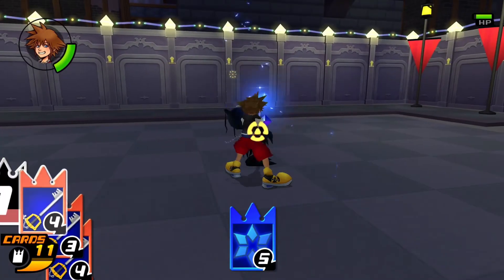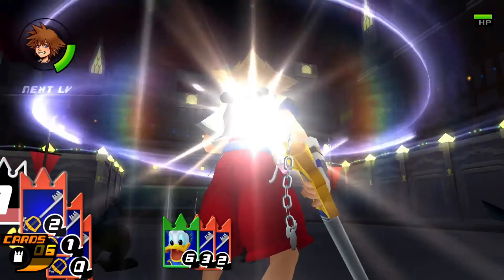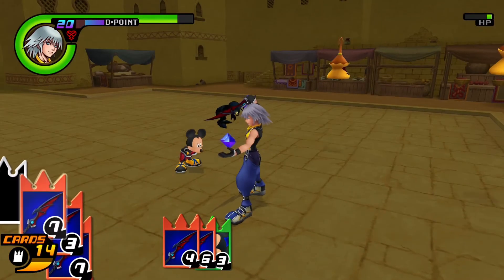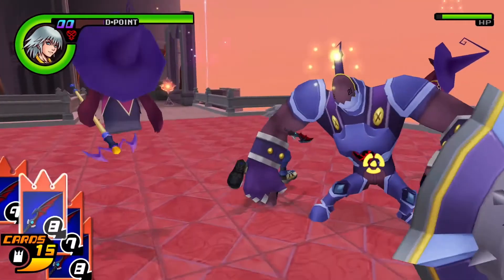Since you won't have any real impressive cards at the beginning, it's best to spam Trinity Limits as often as possible. Sora's Trinity Limit with Donald and Goofy makes Goofy into a human battering ram. Riku's Trinity Limit with Mickey will not only heal you — it's the only way to heal during a fight — but also gives a quick burst of light magic, dispelling enemies and doing a bit of damage.